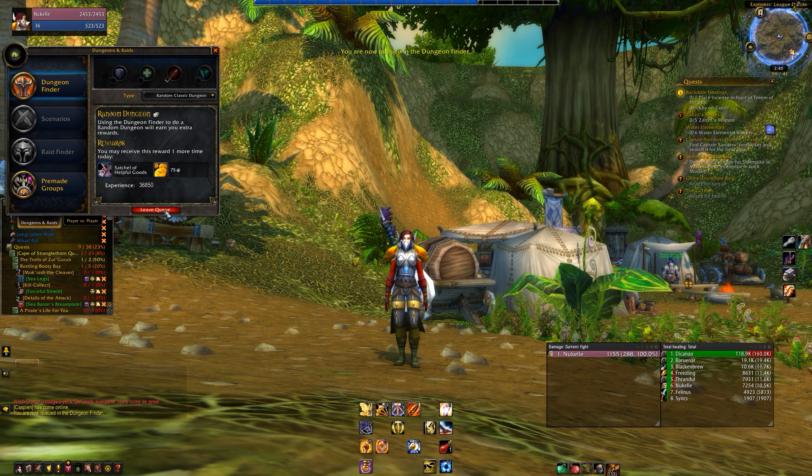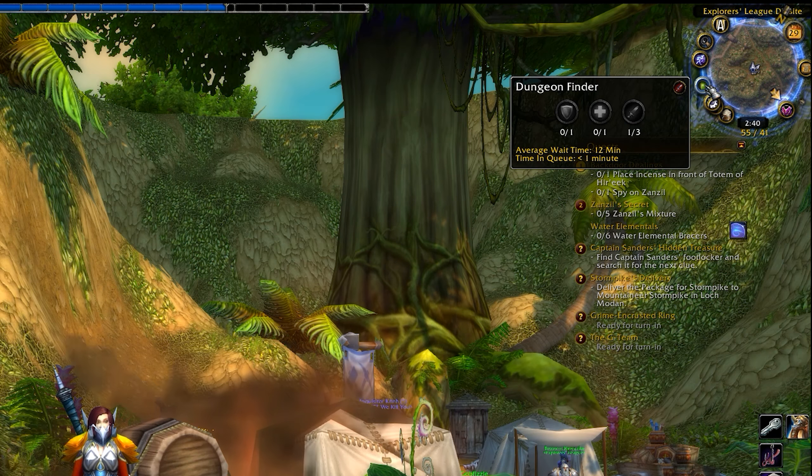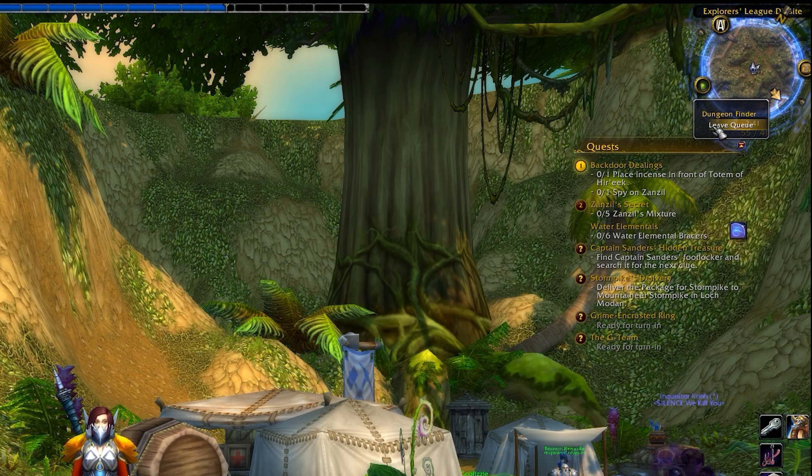Once you've selected Find Group, you'll get a little green eye buddy that hangs out on the side of your minimap, showing you the status of your dungeon and approximately how long you'll be waiting to get into one. You can leave the dungeon queue at any time by right-clicking on the eye and clicking Leave Queue.